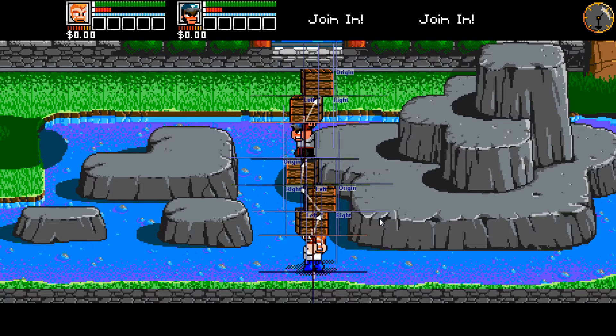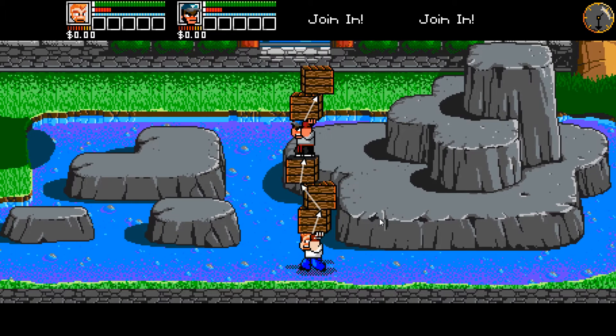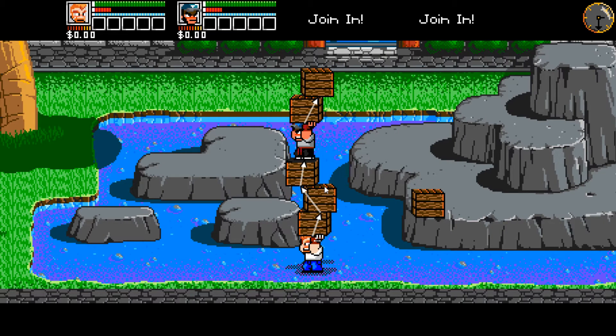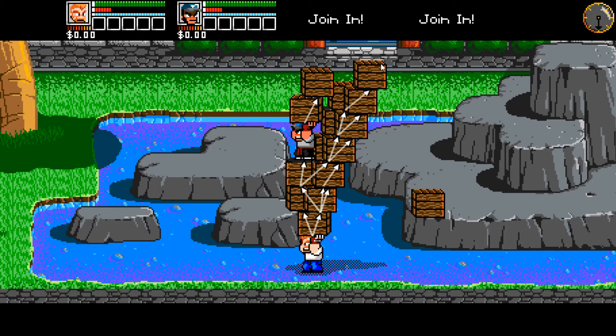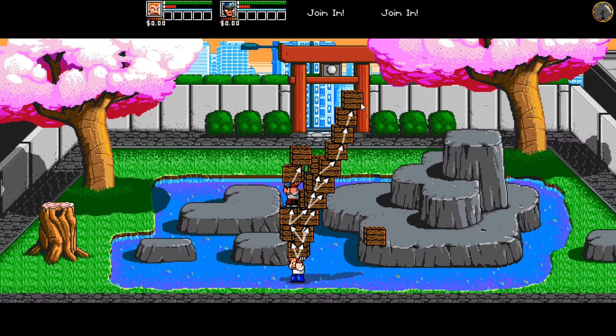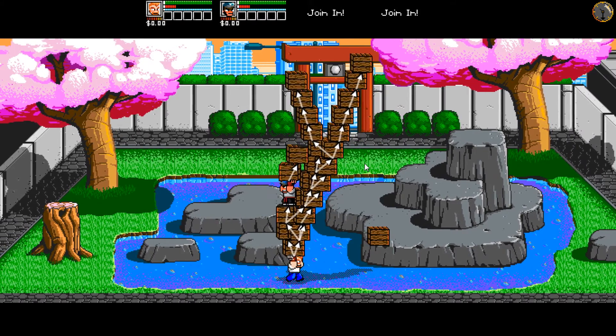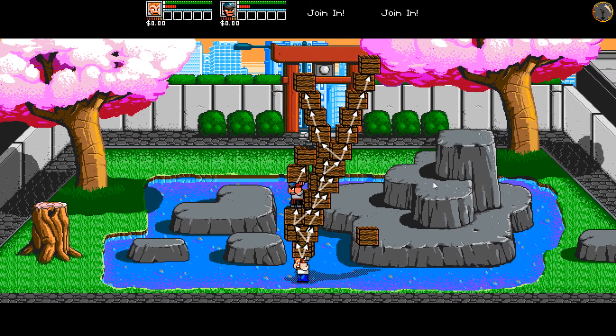I'm going to turn the attachment view off, and what I can then do is start spawning more crates. I can start making branches in the stack — coming all the way off to the side like this, making very large stacks coming up and over. They all just work, so Alex can still walk around with his enormous stack of crates, put it down, and pick it up.